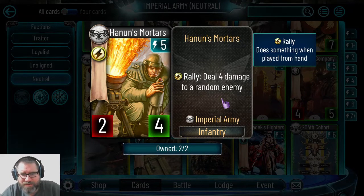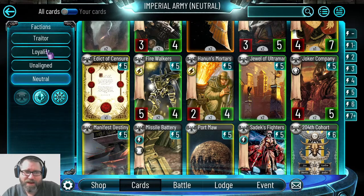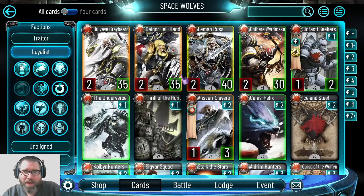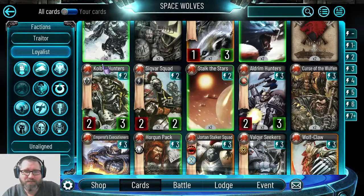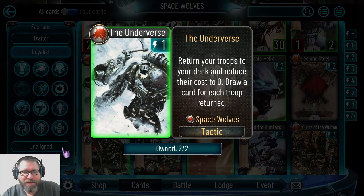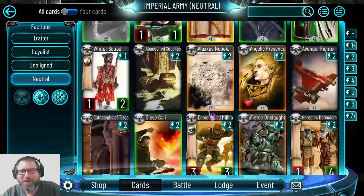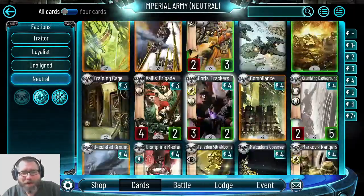Hammond's Waters are high cost for their stats but the rally effect is the real draw — dealing four damage to a random enemy when played. They can be juggled in certain builds. I tried making something with the Underverse to get them back in my deck, reduce their cost to zero with Warp Retreat, and cycle the mortar squad over and over. I made it work a couple of games.